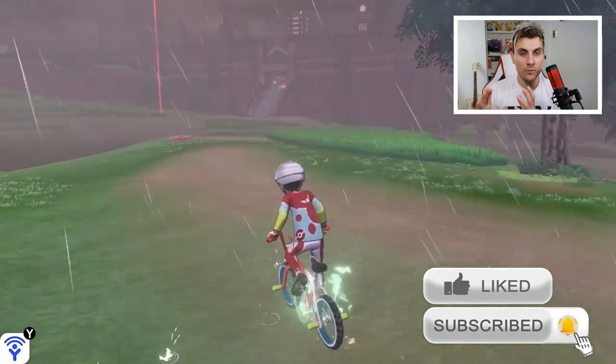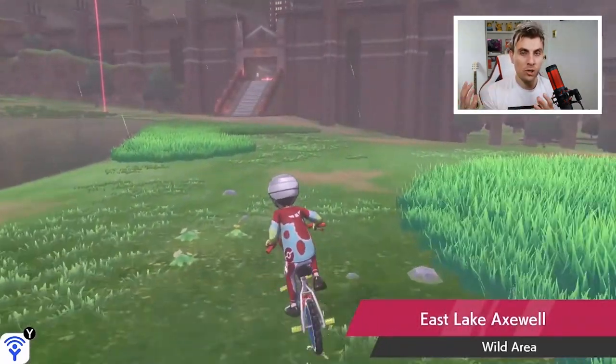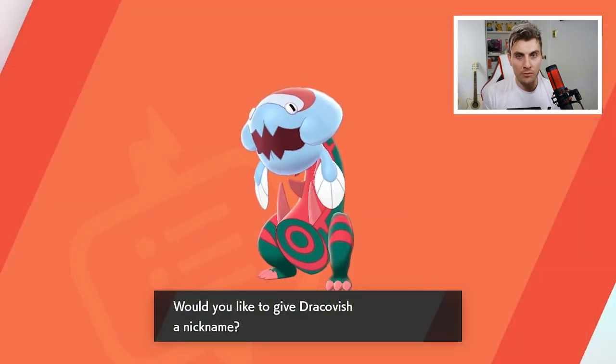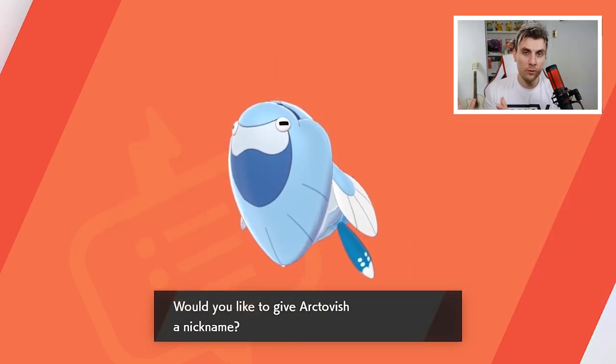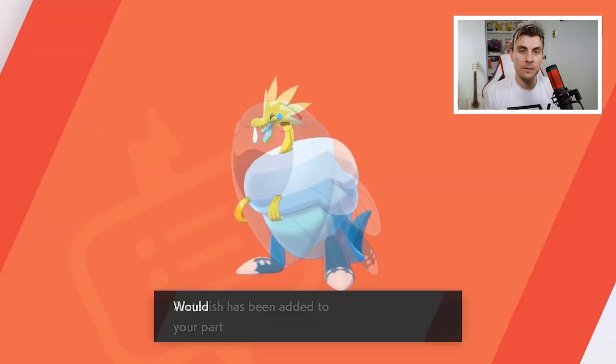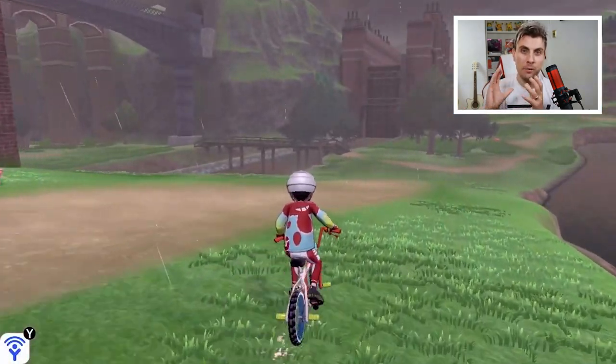The main fossils from the Sword and Shield generation are going to be Dracovish, Dracozolt, Arctovish, and Arctozolt, but there are other fossil Pokémon in those dens that you need to be aware of as well. These are the four we're mainly concentrating on today.